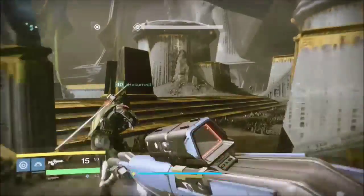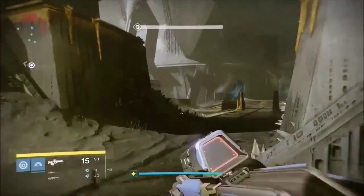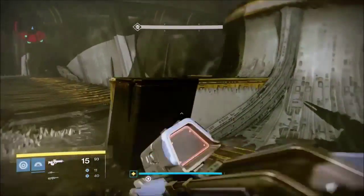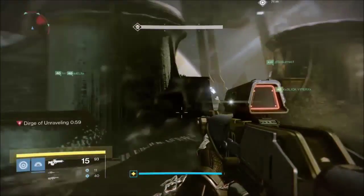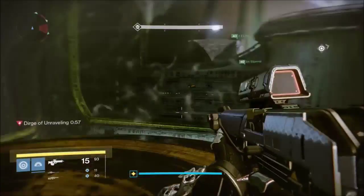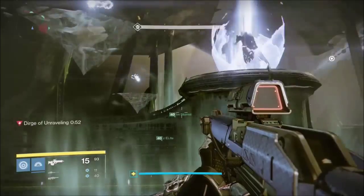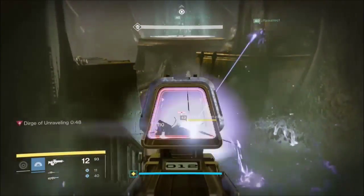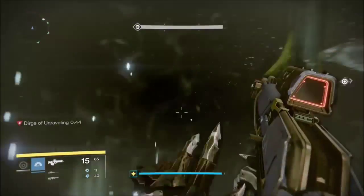Hey guys, Prex here, and in this video I'm going to be giving you guys a guide to the Deathsinger checkpoint in the Kingsfall Raid. This is the final checkpoint before you face Oryx, and it's actually the same room where you face Oryx, so get to know the room well because you will be spending a lot of time in here. In this video I'm going to tell you what you need to know and the best way to do this.